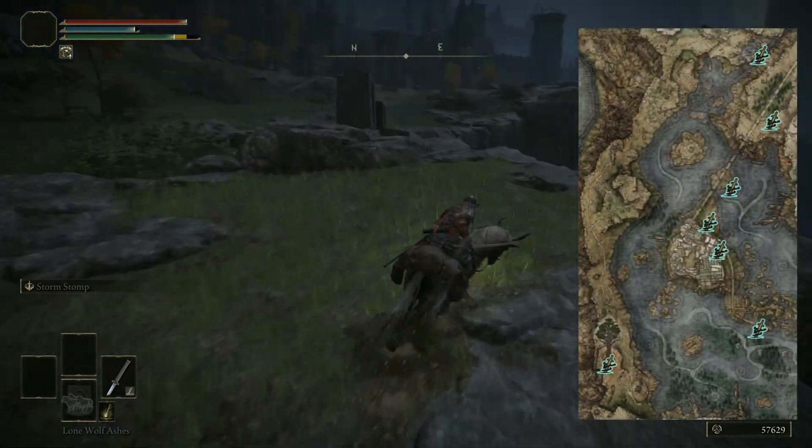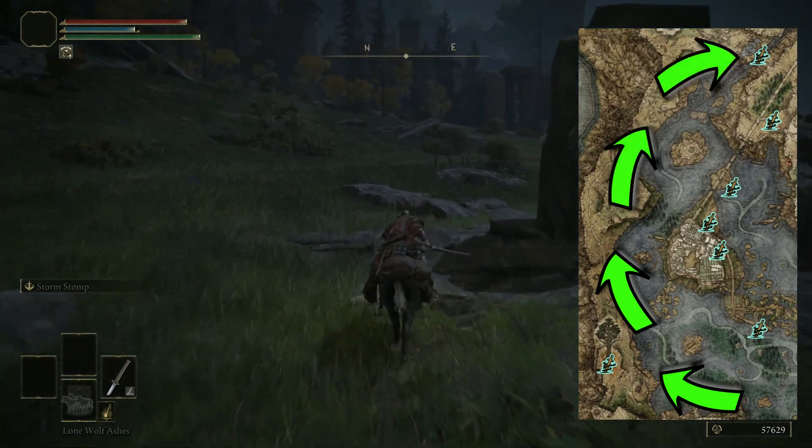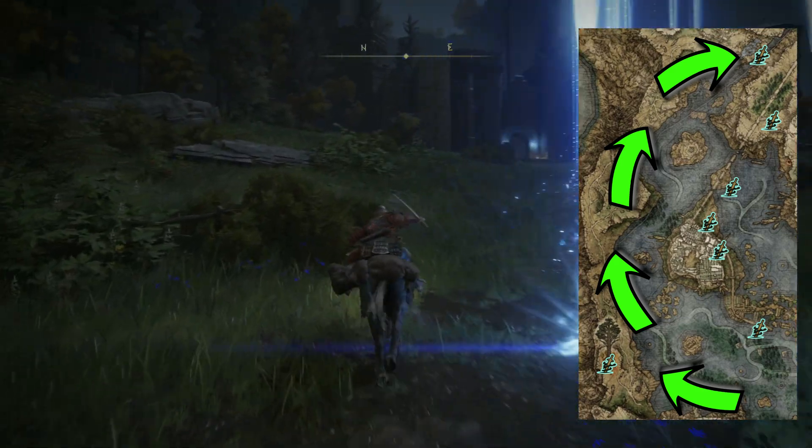Travel time: bypass Stormveil Castle and head northwest. You will not trigger or destroy any quest lines on the way. Unlock every site of grace but don't pick any fights — just push through.